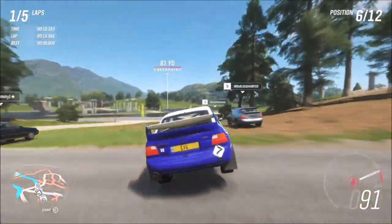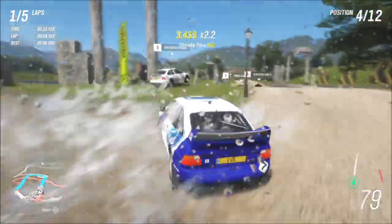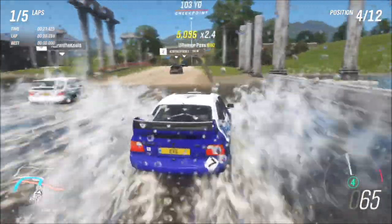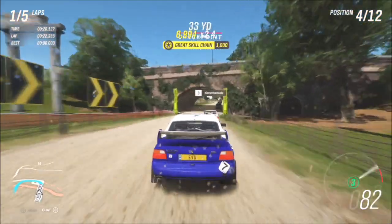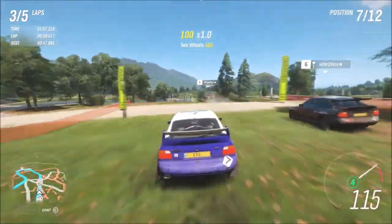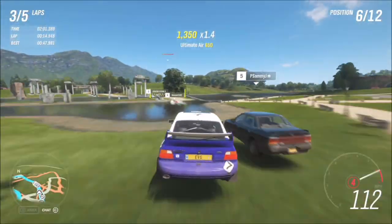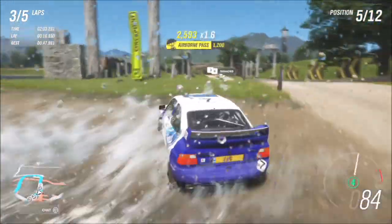An airborne pass skill is just an overtake at the same time as getting air, and it's actually a bit easier than you might think, especially on a race like this. I recommend you hang back a bit in the race before approaching a jump, then just gun it as you come up to the jump and get the overtake skill and the air skill at pretty much the exact same time, as you can see I'm doing here.